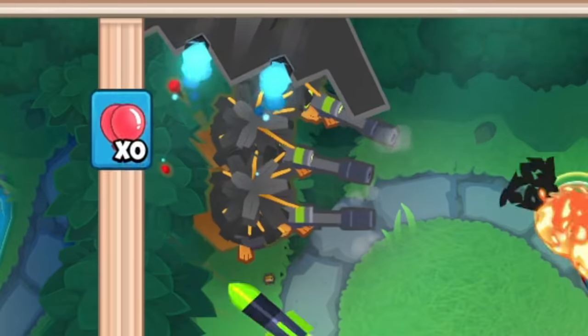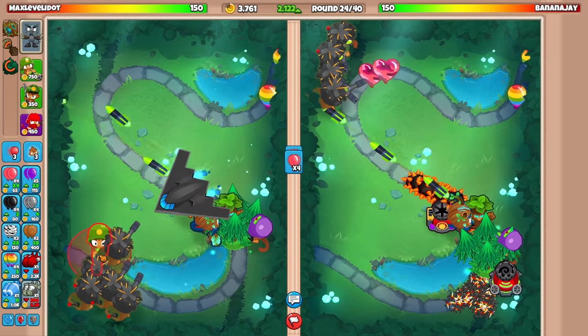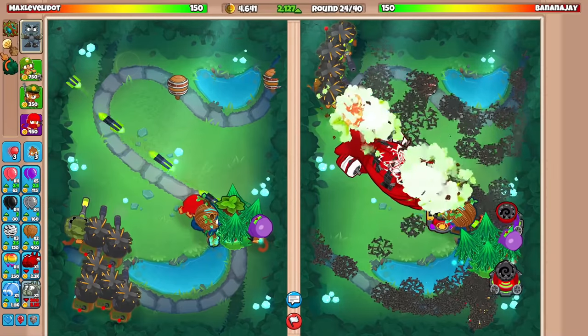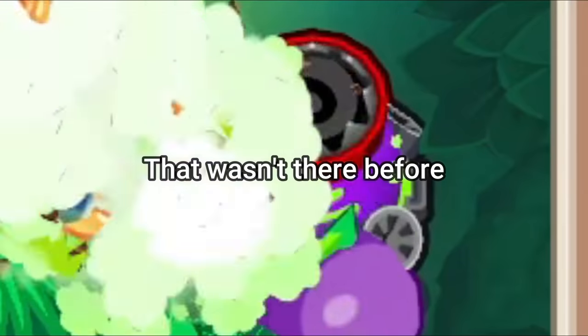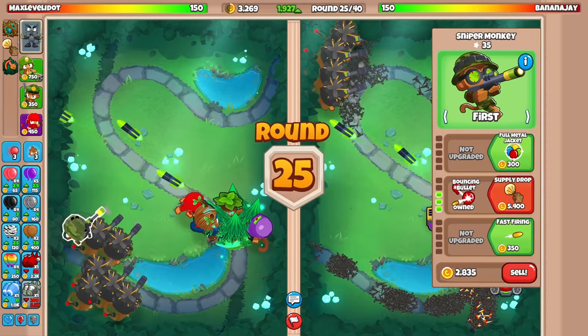It looks like our opponent is also taking part in the supply drop strategy. If we send a zoom G at him, he might have to buy something to defend. That's a good strat — pressure your opponent to waste money on defense instead of buying more snipers. Unfortunately, he defends our rush with ease by utilizing the spike's new ability, but at least we made him buy something, and that's all that matters. One zoom G might have failed, so let's try the exact same thing again and hope it works.